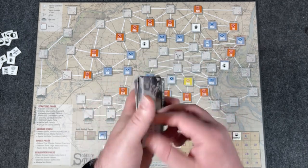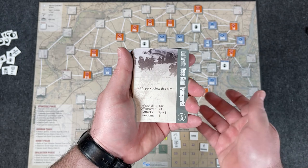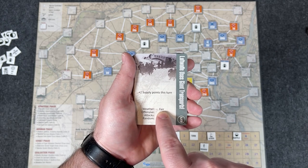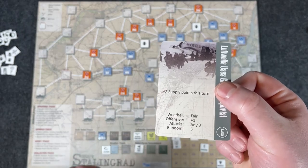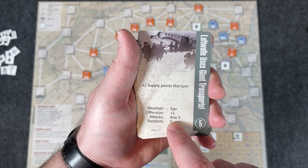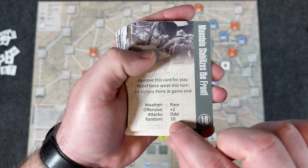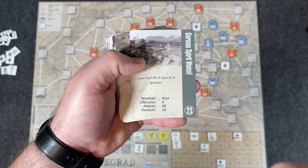All of the game information being contained in the cards is a pretty cool feature. For example, looking at a card: 'Luftwaffe uses giant transports' — the event gives you plus two supply points this turn. Then you may draw a card for weather — fair, poor, or stays the same. And crucially, you're constantly drawing new cards for every different thing, so it's not just one card flipped for the whole turn. Each distinct step draws a new card. The attack section tells you where the Soviets will attack — unless they're in their final offensive stage, in which case they attack every location adjacent to them.